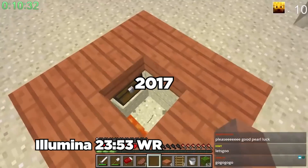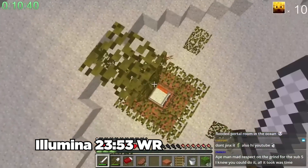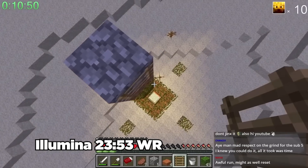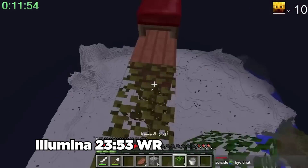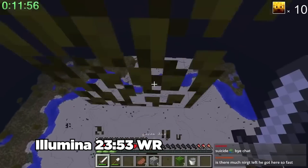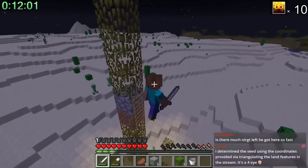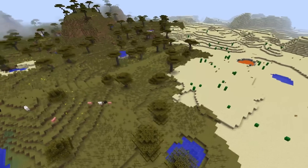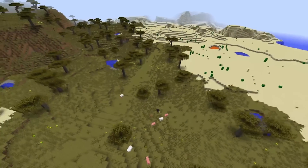As 2015 came and went, Minecraft speedrunning became more and more developed as runs started pushing what was possible at the time. New innovations such as tower strats optimized the category to new heights, as the era of Pre-1.9 would stand tall all the way into mid-2019, when Mojang finally decided to change the way enderpearls could be obtained.